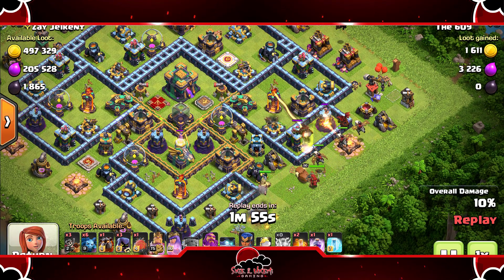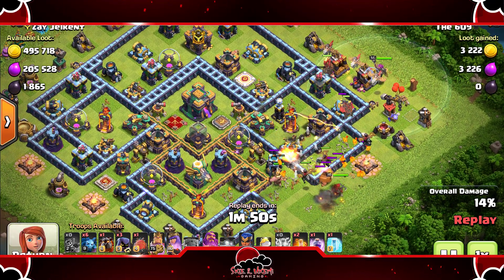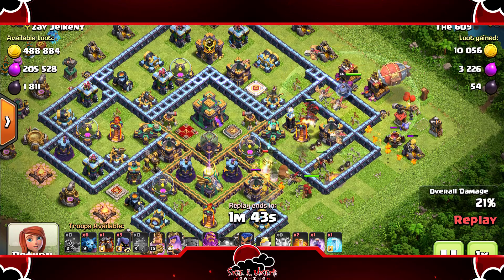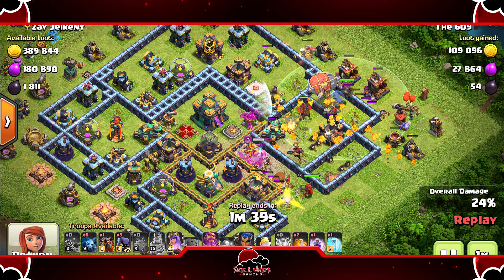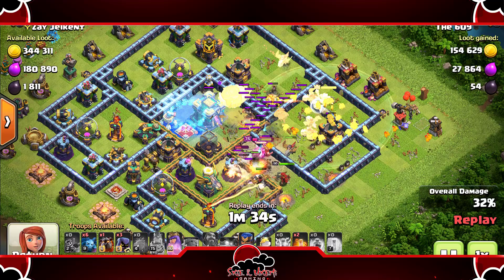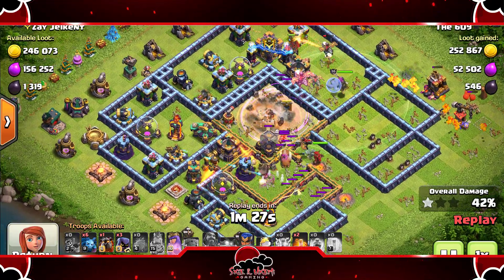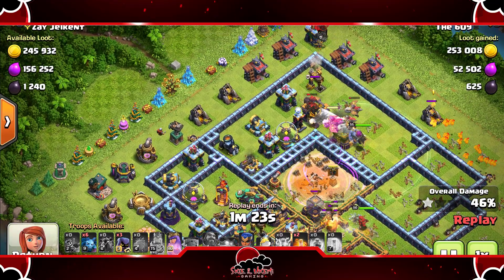He drops a hound then comes with the dragon riders, a hound, another hound right behind him, drops another hound up top with some dragon riders as well, saving one hound for the back end. Out comes the blimp — gonna pop that grand warden's ability, freeze that sweeper, rage up those loons for the town hall. Town hall is down and he's still holding on to this lava hound — there goes that lava hound tanking up top.